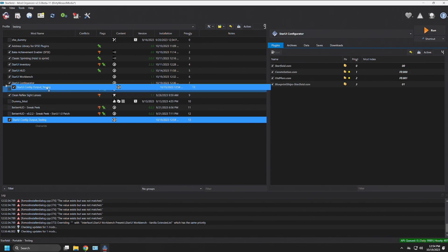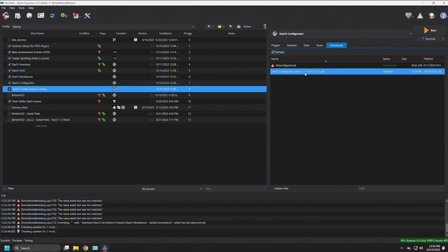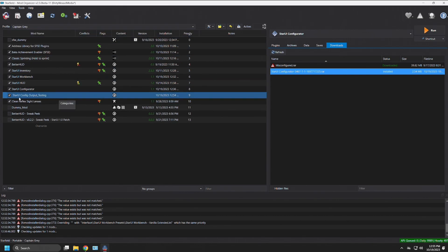You now have a brand new mod containing those Interface files. I'd suggest placing it right below the Star UI Configurator in your load order. If you get a new version of the configurator and install it, it won't overwrite your existing configuration output. It's also helpful to include the profile name in the mod name so you know which playthrough these settings belong to.